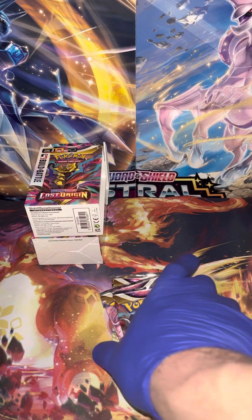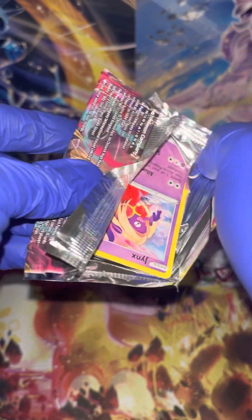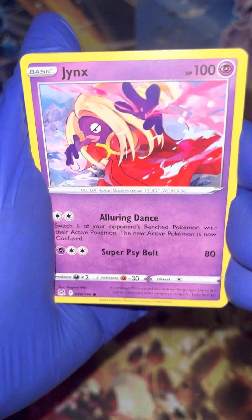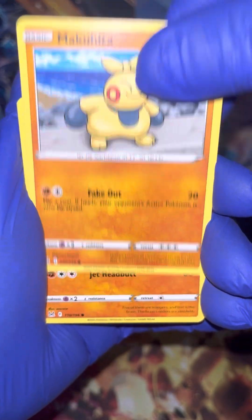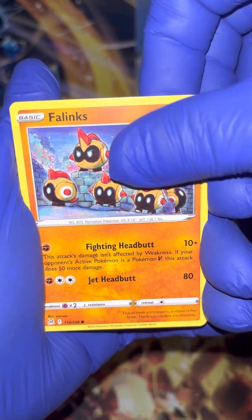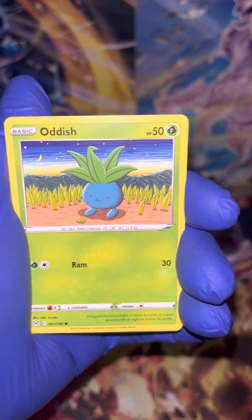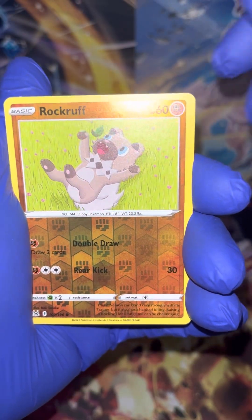I've missed you guys. I hope everybody's having a good new year — staying positive. I did see that the MSRP on Pokemon is going to go from $3.99 base MSRP to $4.49. So we're looking at approximately a $0.50 per pack jump, which I'm sure is going to affect the overall boosters. I'd say when that series first comes out, those $85, $90 boosters are probably going to be somewhere around $100, $105.